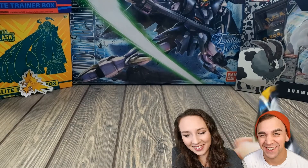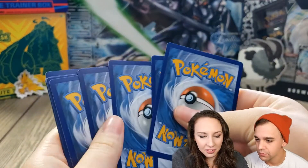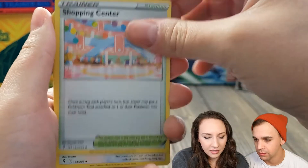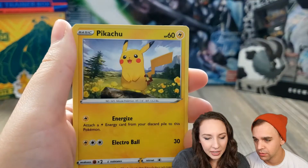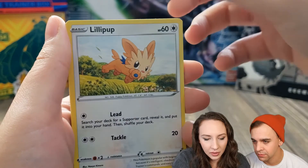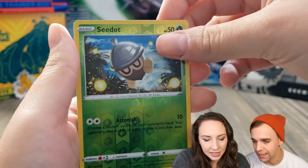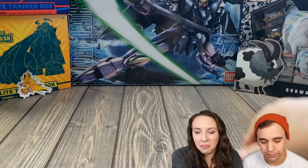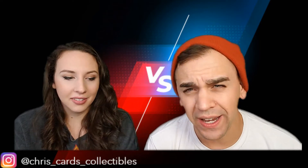Alright, one, two, three, and four to the front for the bonus pack. Oh wow, okay — I like it! Another Pikachu. Hoppip, Lillipup, Emolga — reverse holo! And a Melodic. Not bad, not bad at all. And here's that code card. Good luck to you!